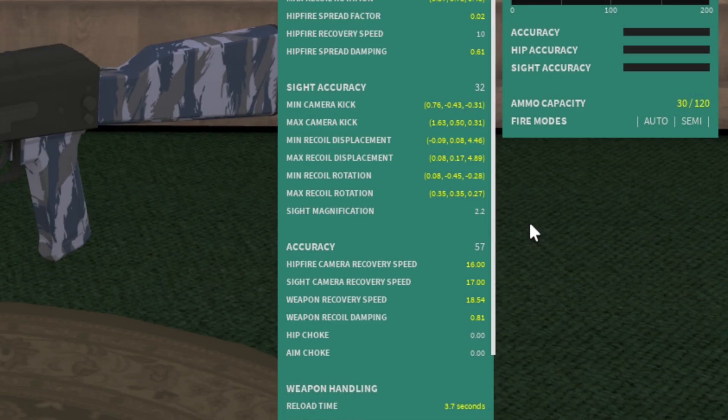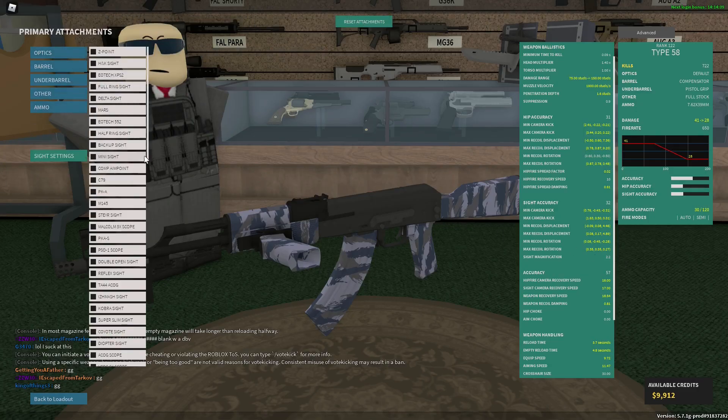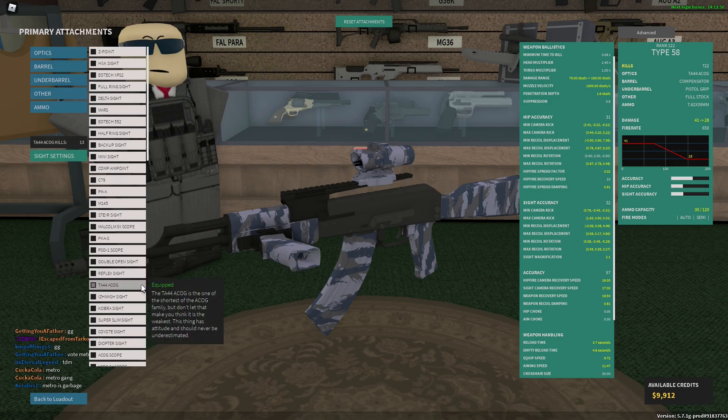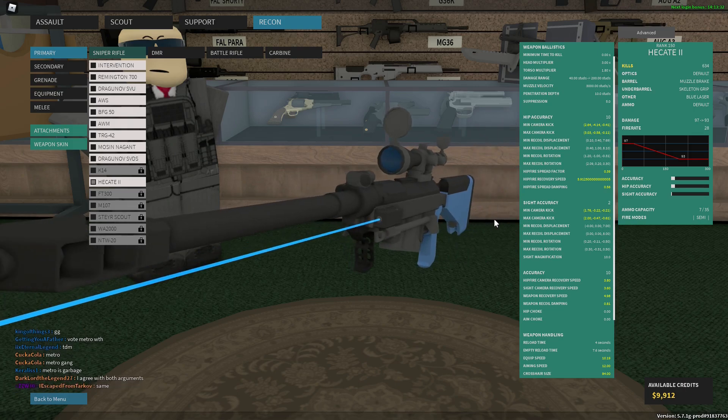Most red dot sights are going to have around 1.5 to 2 magnification — for example the Mini Sight has 1.5. Most medium range scopes are going to have around 2 to 3, so the TA 4x ACOG has 2.1. Most sniper scopes are going to be about 5 and above.